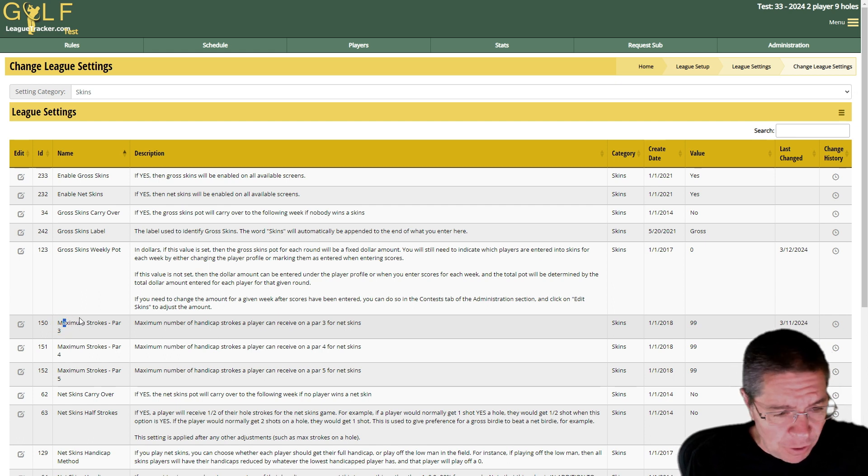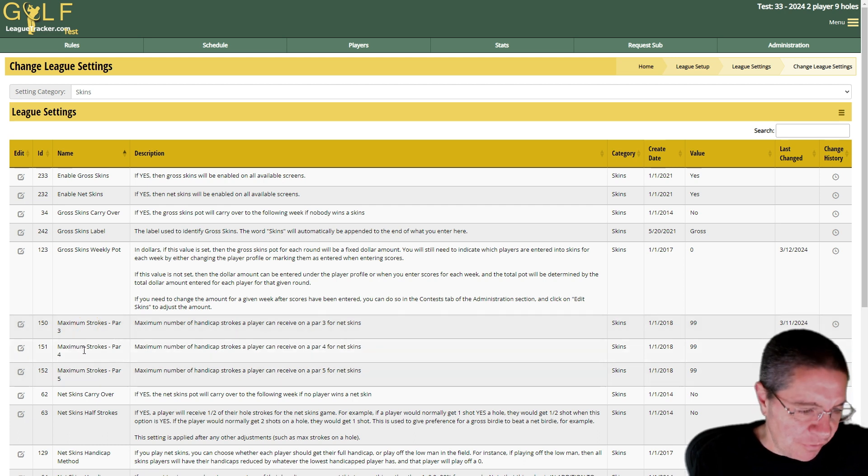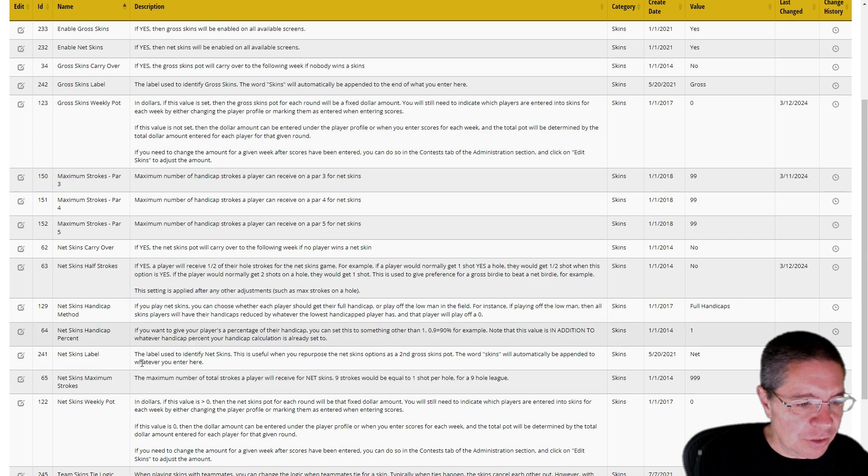One option a lot of people use is to limit the number of strokes someone gets, typically on par threes, so if you don't want them to gain strokes or want to limit it to one, you can do that with setting 150. When you limit strokes, any strokes lost on that hole are just lost — they don't get reapplied to other holes. That's not an option in Golf League Tracker. You can also limit strokes for par fours and fives. With net skins maximum strokes, you can limit the total number of strokes — for a nine-hole league set this to nine for one shot per hole.